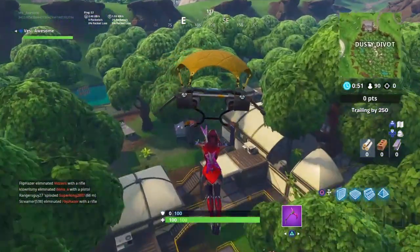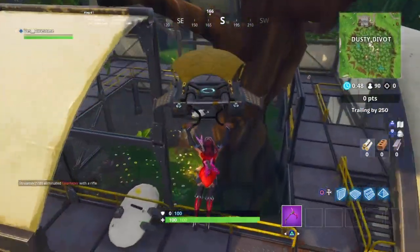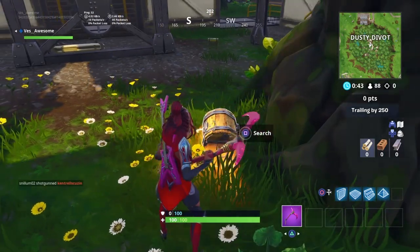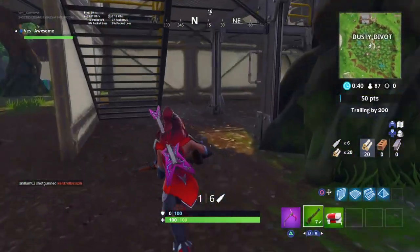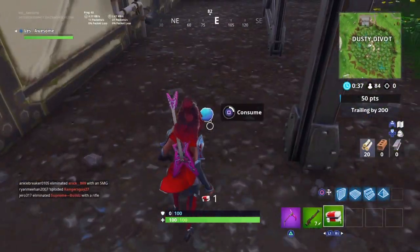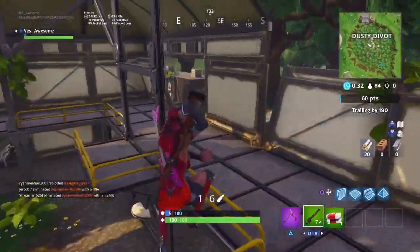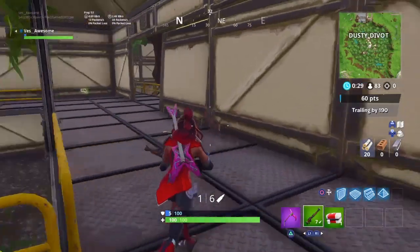If you land at Dusty Divot, do not drink the small shields or the big shields because there are enough mushrooms there to get you to 100 shields. Getting to 100 shields using only mushrooms is an automatic 200 points. There are eight chests at Dusty Divot — if you get all eight chests in one game, that is an automatic 400 points. So you're already at 600 points.